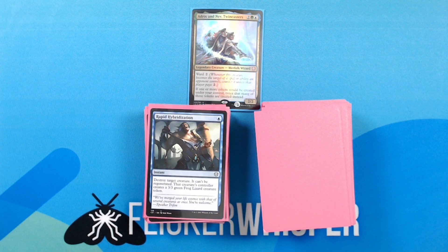Rapid Hybridization — blue for an instant: destroy target creature, it can't be regenerated, that creature's controller creates a 3/3 green frog lizard creature token.